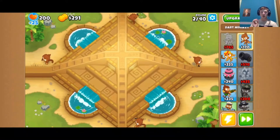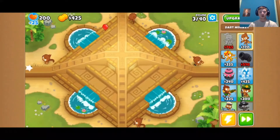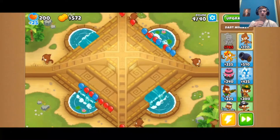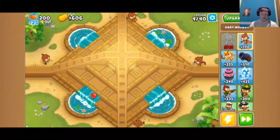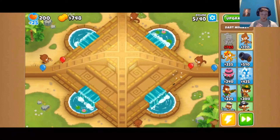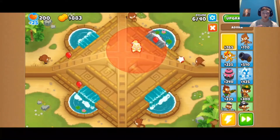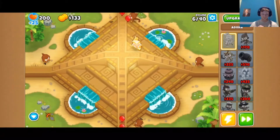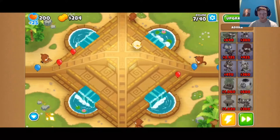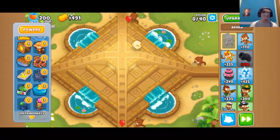The first thing we need to get out is Adora as soon as possible. I just wanted four dart monkeys so we could be fairly secure in getting far enough to get Adora. Once we get Adora we need to upgrade some of the monkeys to see camos, and then we should be good until around wave 40 for hitting all types of balloons. During this round we'll probably make enough money to get Adora — we're getting close. Let's put Adora up at the top, right there.